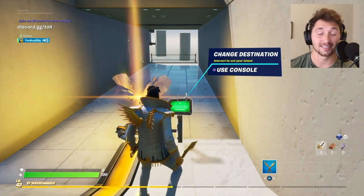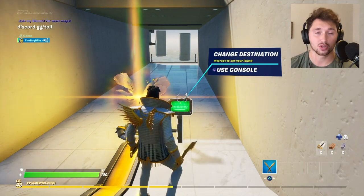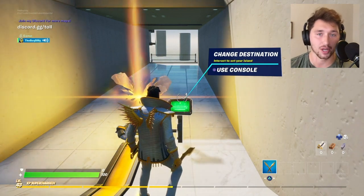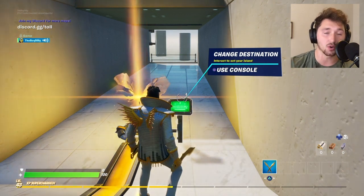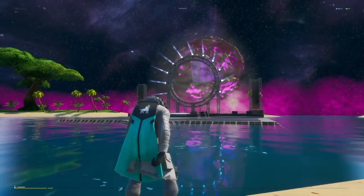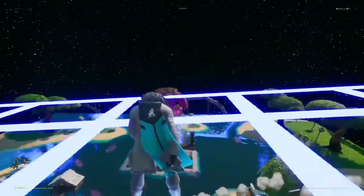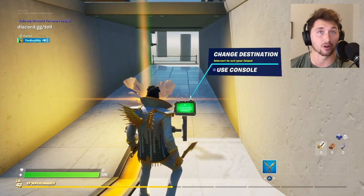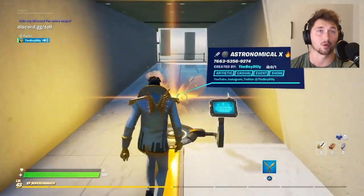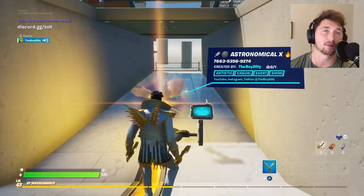What's up guys, it's the boy Dilly, and today I'm going to show you how I made the Astronomical X Travis Scott event remake in Fortnite Creative. Now if you haven't seen this yet, I really encourage you guys to go throw the code in and actually play it. It took about a month to make — I started April 30th and released it on June 1st. It was a ton of work, but I was super happy to do it and it was a really fun map to make.